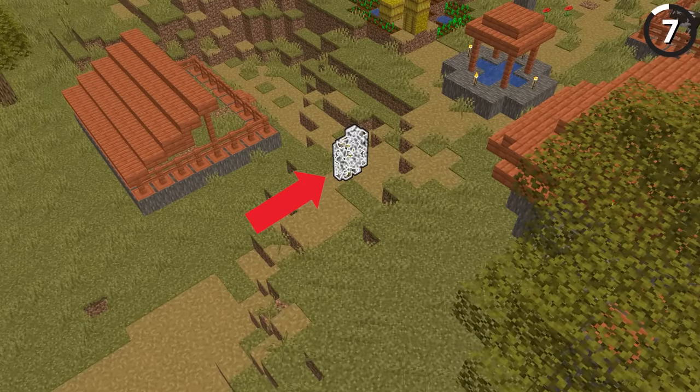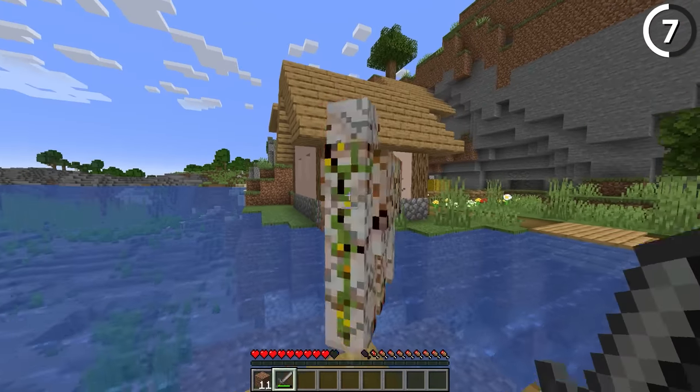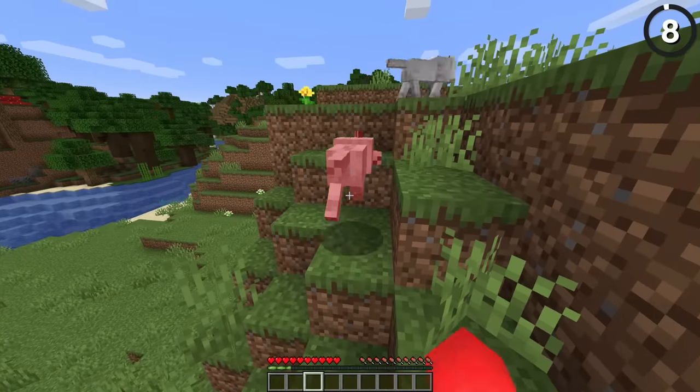From afar this might look confusing, but up close you'll notice that this mess of white lines is actually an iron golem. When an iron golem cracks as its health goes down, those cracks show up when it's got the glowing effect, giving you even more of a reminder to toss in an iron ingot to heal it up.